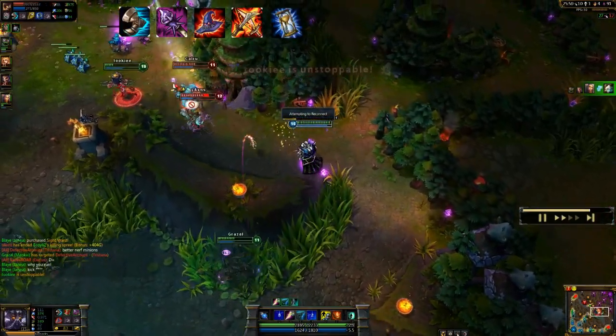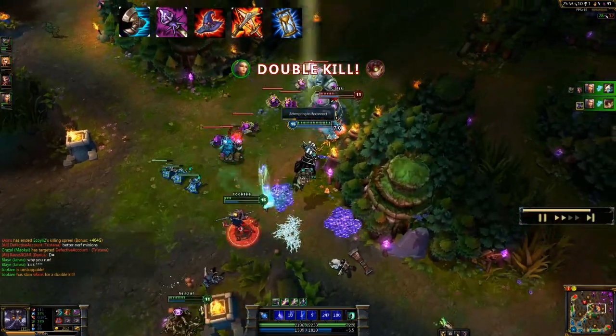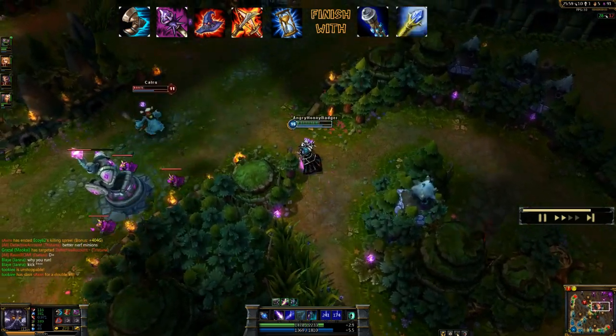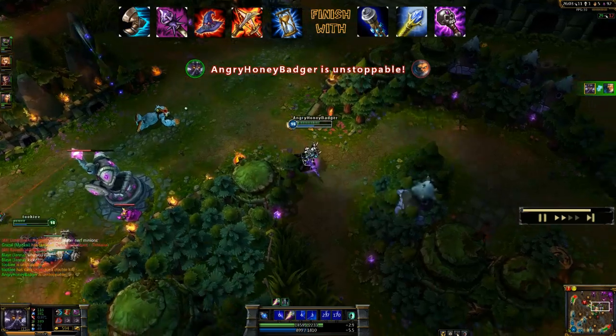After I finish off that Lich Bane, I usually like to try to get a Zhonya's Hourglass in case I use my Rift Walk into the middle of a crowd and want to use that. As for my last item, I typically will end it off with something like a Void Staff, a Rylai's Crystal Scepter if I want more health, or an Abyssal Scepter for that extra damage and Magic Resist.